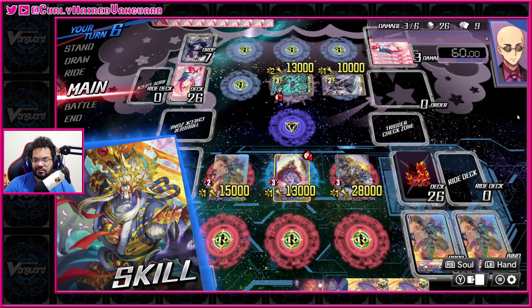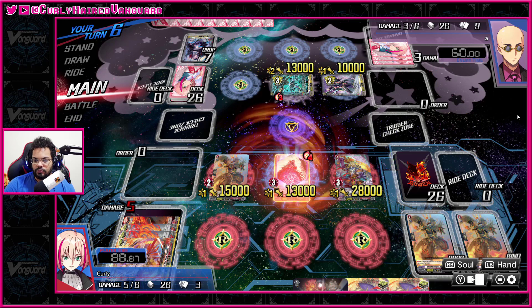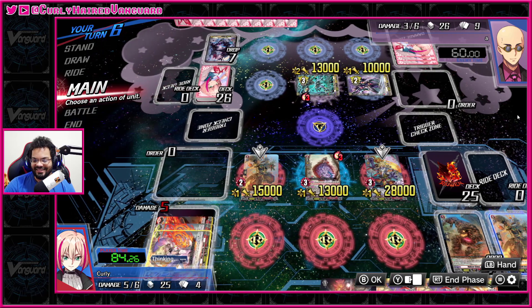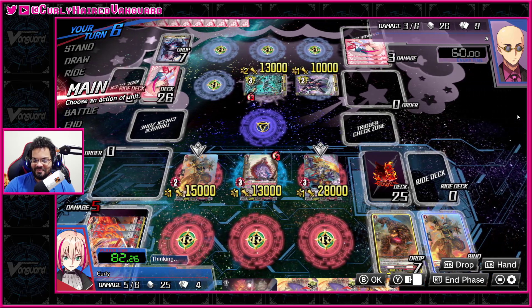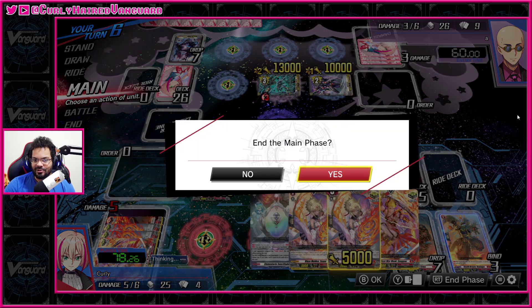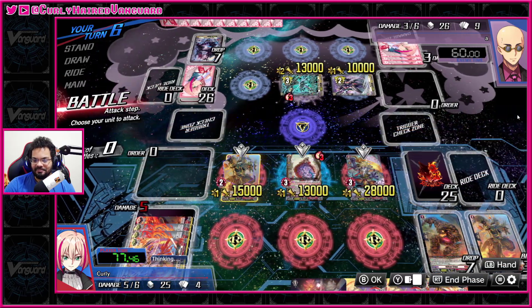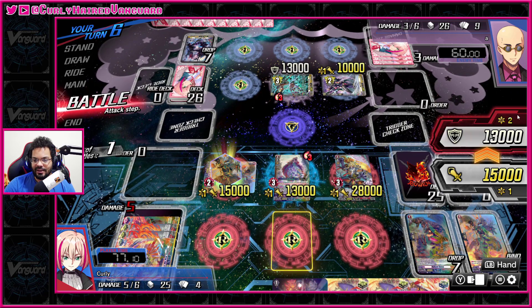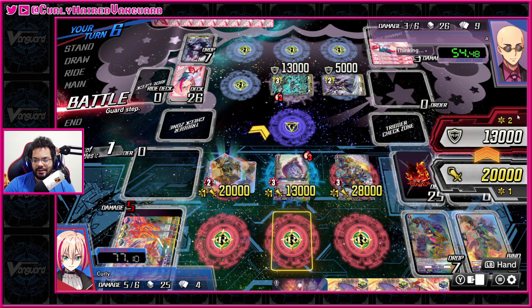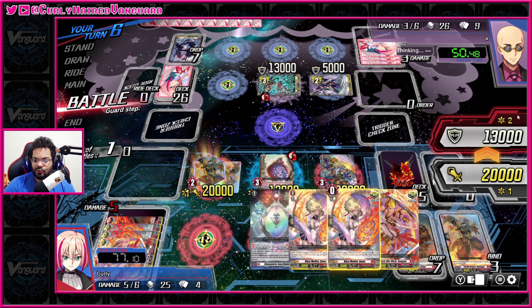Technically we could attack in the back row. We can soul blast out the little molten lava dude to draw ourselves another critical trigger. We definitely don't have much life at this rate — that's six damage. I only play like seven or eight crits, so no danger of getting critted out here. Let's go ahead and swing in here for a good 20k — they can't just intercept, they have to add a little bit more. Unfortunately we only have three attacks due to the fact that we drew into a bunch of crits.